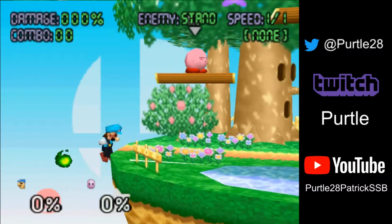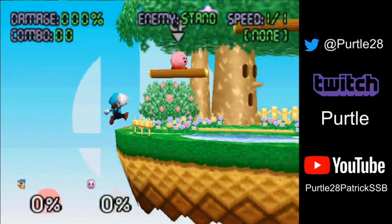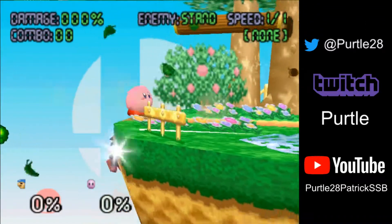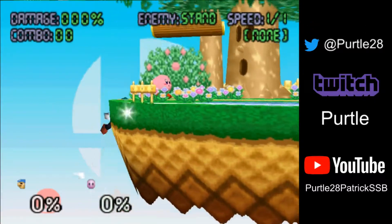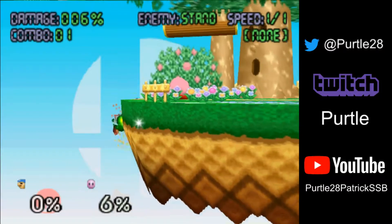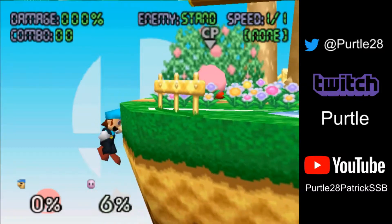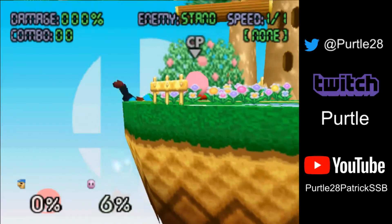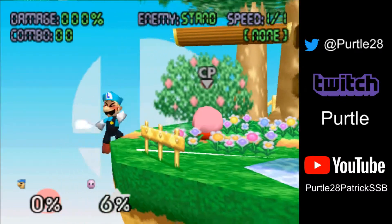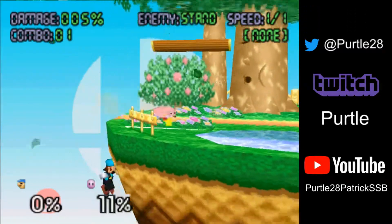If for some reason you have a Kirby recovering lower, this angle can be pretty useful. Falcon, other characters — pretty much everyone that recovers lower, this angle can be annoying. It takes a little bit of timing to get it right, but you can get it pretty quick. And then there's this runoff one that's slightly more downwards — you can tell if you pay attention compared to the other one.